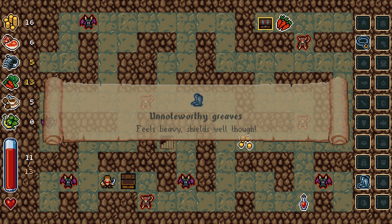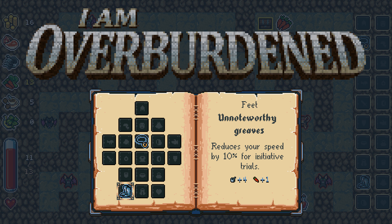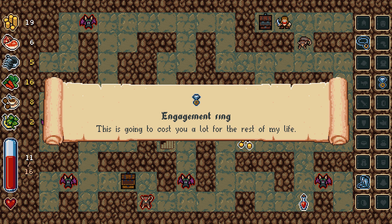We got Unnoteworthy Greaves — feels heavy but shields well. Reduces your speed by 10% for initiative trials, but it gives me plus one carrot and plus four pans. I guess the pans are my defense, the carrot is my health. That makes sense. But why did my carrots go down? I swear I was at 14 just a second ago. Well, now I'm back at 14.